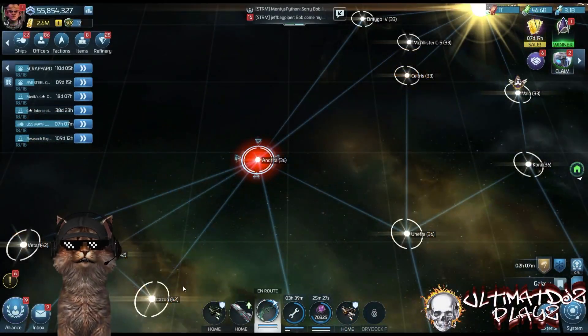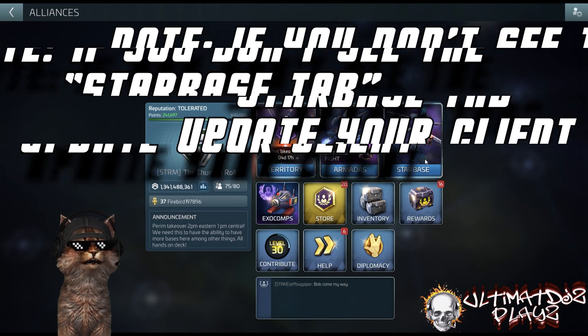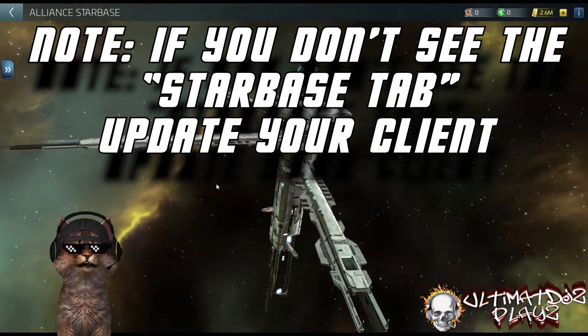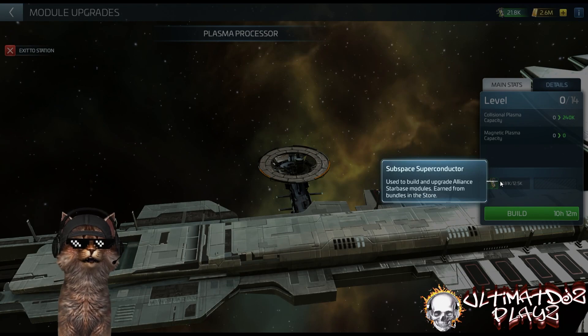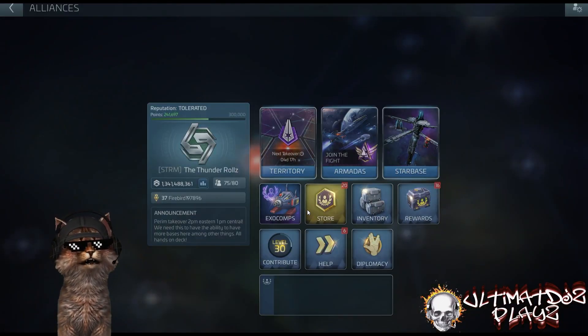Let's hop into our game. First, to start the alliance starbase, you're going to see you've got a new tab in here for alliance starbase. It is going to take materials to build. I've already constructed my starbase, but you'll see that it's going to require subspace superconductors — so where do you get those?